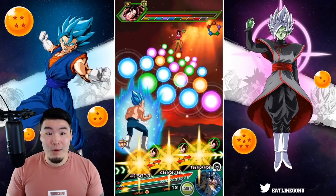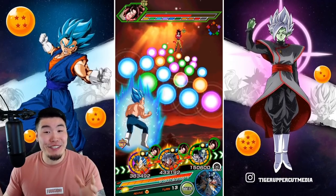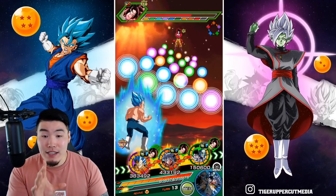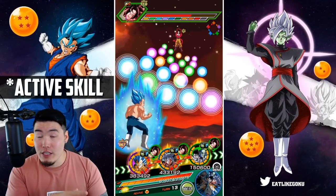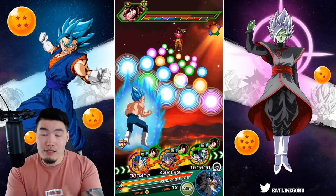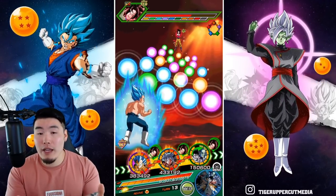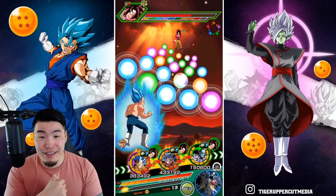Let me pop the active skill — enjoy the animation. The damage probably won't be amazing because this is an attack-all active skill, it's an AoE. But over a million at least, I would say. Oh, we got the crit! So that was actually some really good damage — I take that back. Generally speaking, Goku's super attack will do more damage than Vegeta's just because Goku is single target whereas Vegeta's is attack-all, so the multiplier is higher for Goku. But not this time, apparently.